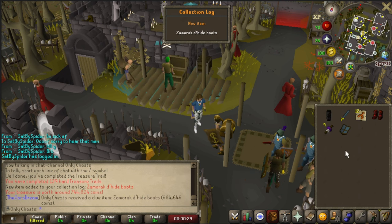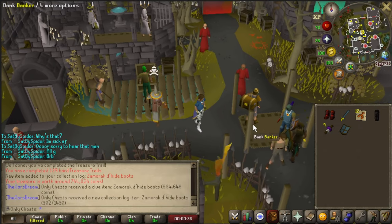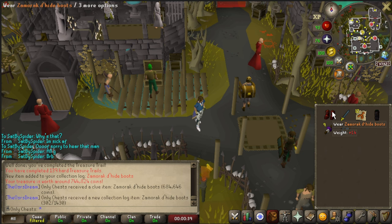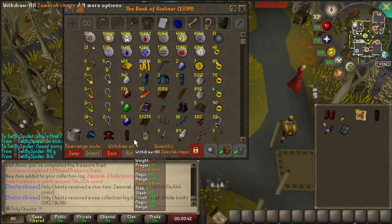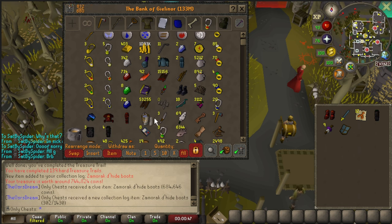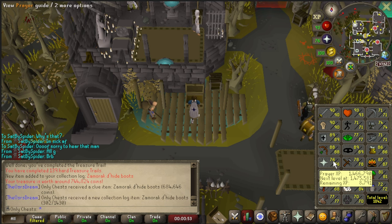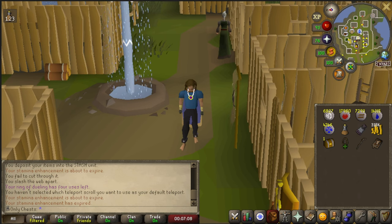Is that a new item? That is an expensive clue — 684k for these Zamorak d'hide boots. Is that full Zammy that we have? We don't have the coif, but I'll be using these Zammy boots instead now. We are pretty close to 77 prayer, a little over 8,000 experience away.